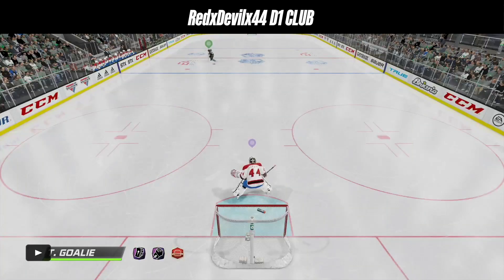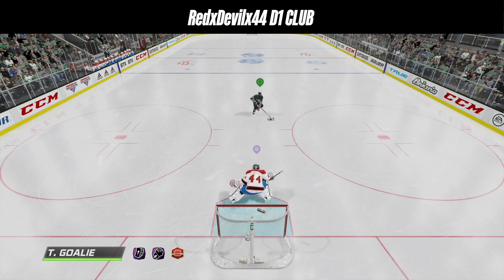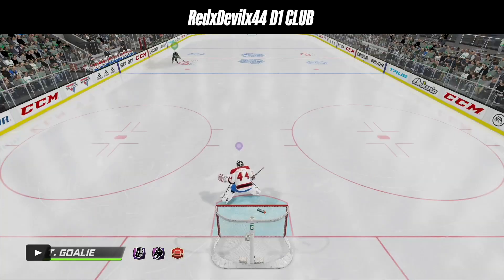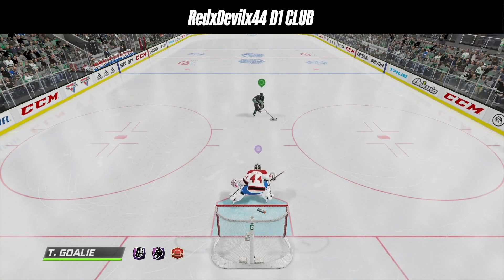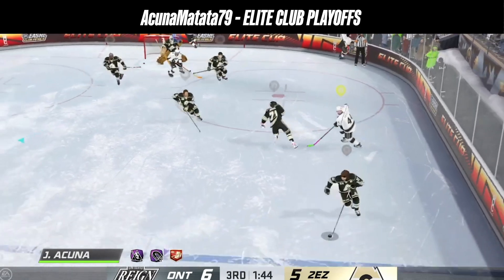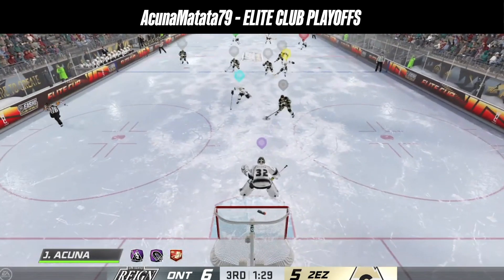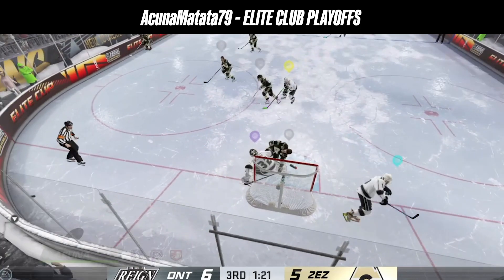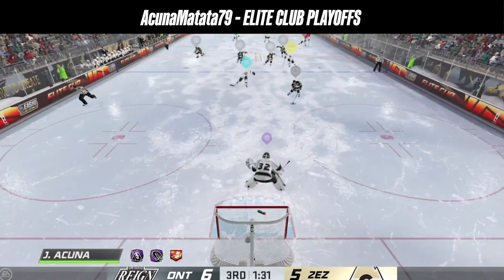This one's a little bit tougher. Red Devil is playing in a division one club game facing a penalty shot. The skater is doing a couple of moves in the slot changing his angle — very tough. Is this guy going to go to his backhand side or forehand side? If you guessed backhand you're wrong: the skater goes to the forehand and Red Devil manages to stay with him — that's an incredible save. Next, Acuna Matata is playing in what looks like an elite level club game. The skater reaches the hash marks with good depth and a good gap. Is this skater going backhand or forehand? If you guessed backhand you're wrong — the skater goes forehand. It's a really solid move but an even better save; he stays with him until the last second.